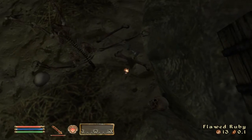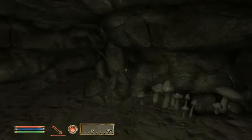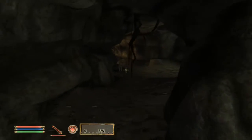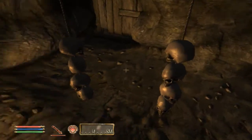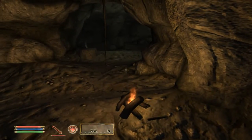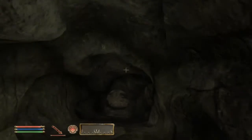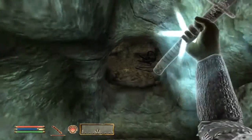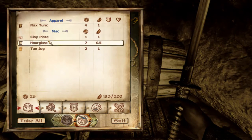Potion of healing and sorcery. Is there anything of use here? Flawed ruby — well, it's worth something. Natural caverns. There be some goblins here. Oh, I better heal or I'm going to die. Flax tunic, nothing of use. I'm not going to be doing any alchemy.